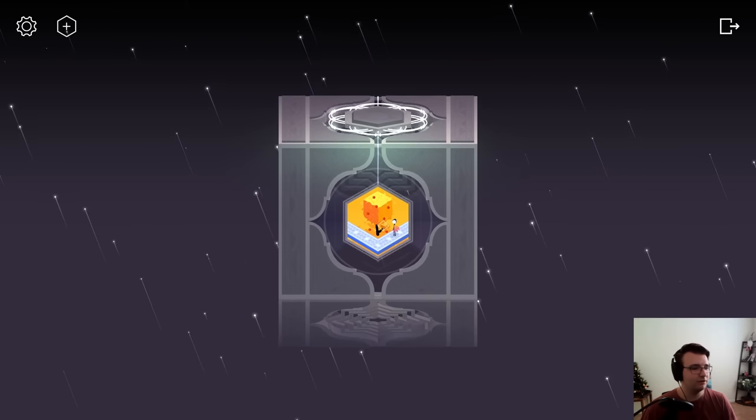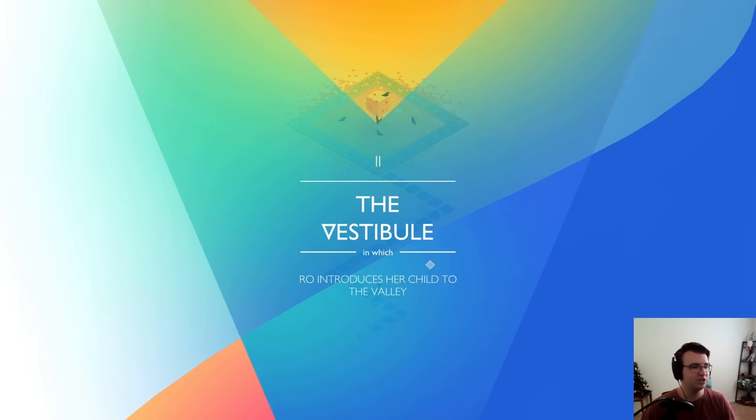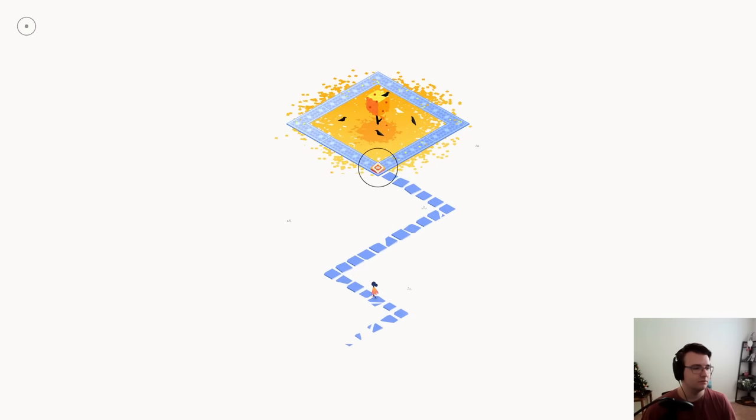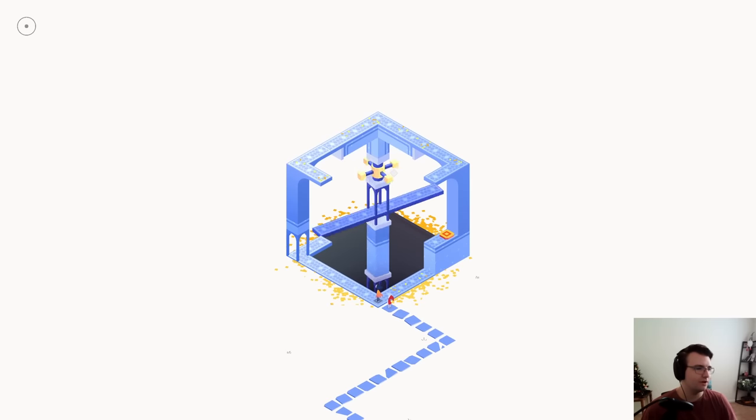The vestibule — Rho introduces her child to the valley. The strange area, almost like a public square. Oh nice, a separate character. Am I going to control two characters at once? Is that the big new twist of the game? It's good to see that Rho has moved on with her life and started a family. They have a life outside of being the main character. The level has revealed itself.